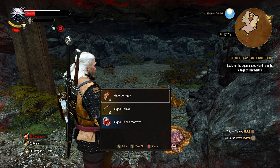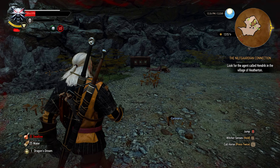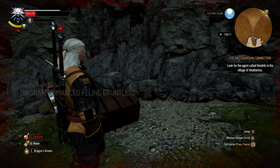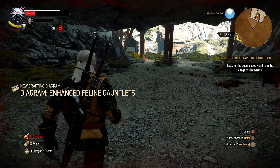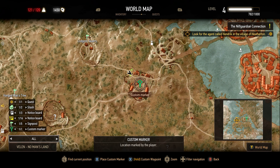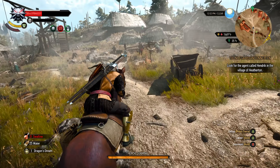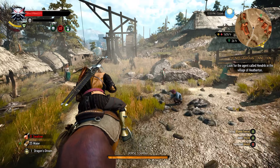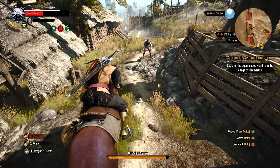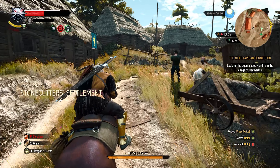Now the most important loot is in here, because we got some more enhanced feline gauntlets. Alright, come over here to the next custom marker, and there's a fast travel here that you want. You can just kind of ride through until you pick it up. Got it. There we go.